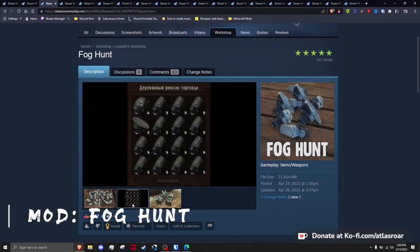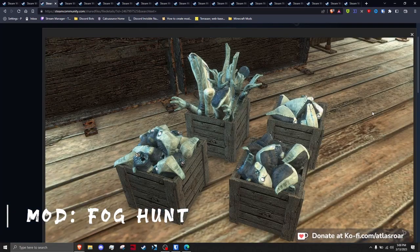Fog Hunt adds three new buildings for Fogman limbs and heads, with great textures. It also 3D models and textures heads and limbs while they're on the ground, making that detail just that much better — all the more reason to grab this mod.